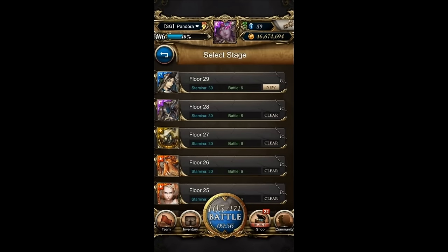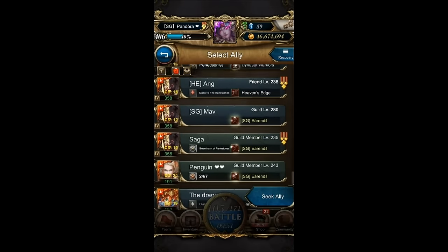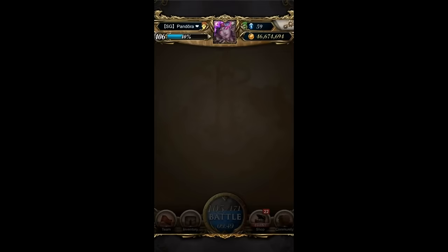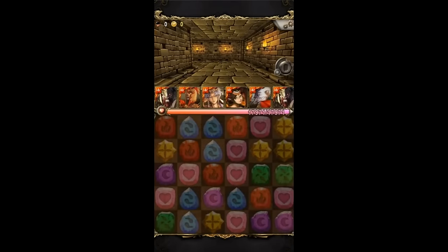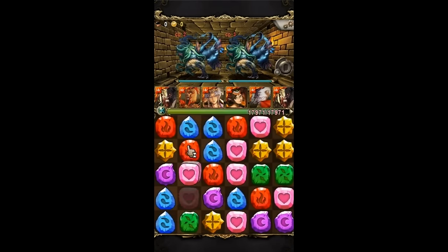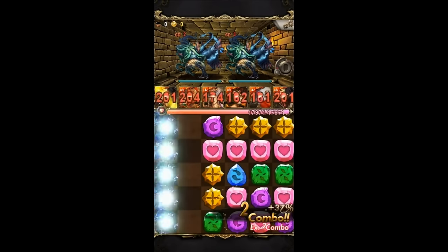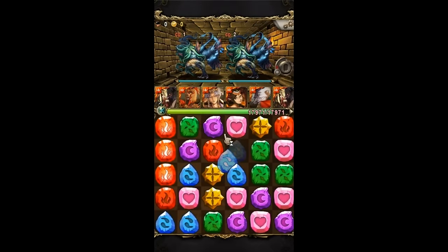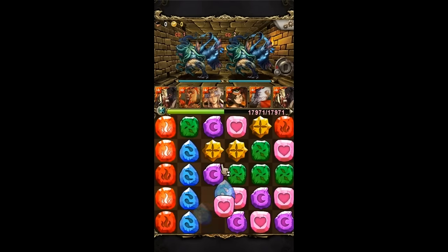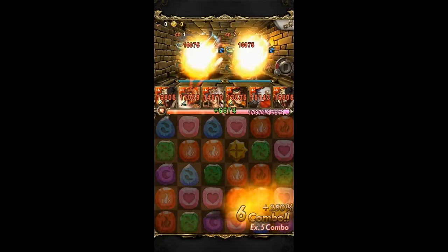Welcome back to the RTOS video. We are here at floor 29, almost at the end. The requirement is Mono Fire with a cost limit of 110, which is very generous. You will really need a grid setup in order to pass this. I would say floor 29 will be the hardest — even harder than floor 30.